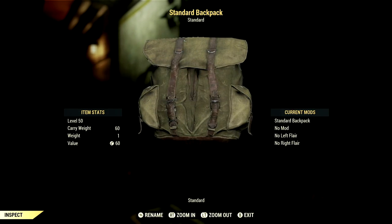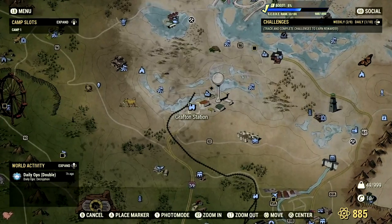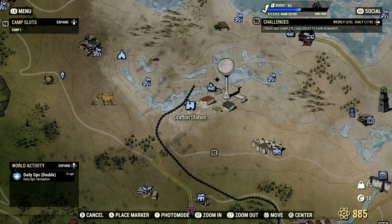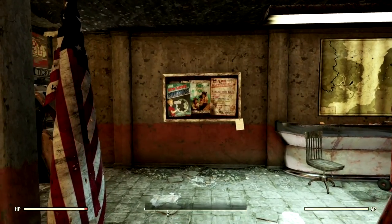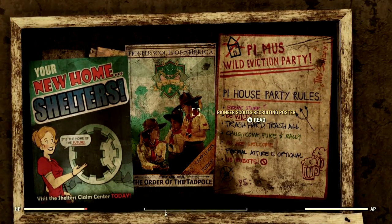The next backpack plan on our list is the plan for the standard backpack. For this backpack plan, you're first going to need to make your way to a train station that has an Order of the Tadpole poster in it. The train station I'm personally at is Grafton train station. Once at the train station, you can make your way over to the little billboards, and if you see one of these pioneer scout posters, you're in the right place.